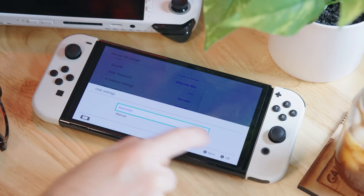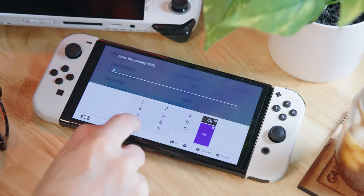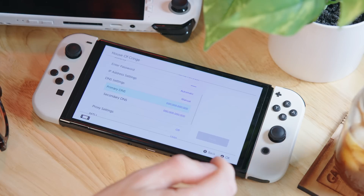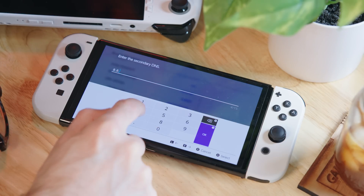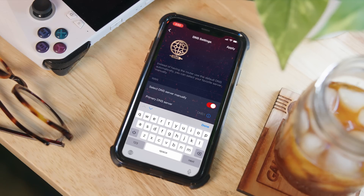Another thing I like to do is just use the Google public DNS server. This can sometimes be faster than your ISP's DNS server. You can do this also in your console's network settings. In the Switch, go to the same place you were before and just change the DNS settings to manual. Then use 8.8.8.8 for the primary and 8.8.4.4 for the secondary, and that should help a little bit. You can also sometimes do this on the router level, and this ASUS router allows you to do that as well.